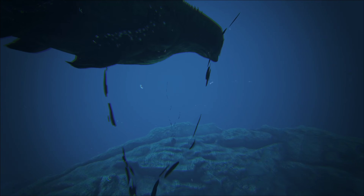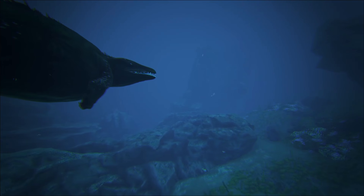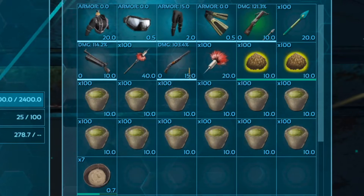Since mosasaurus is a deep sea creature, it may be worth it to have some points into oxygen in addition to the Lazarus chowder to make your diving times even longer. Also, if you're close to level 81, it might be worth it to wait until you get access to scuba gear.